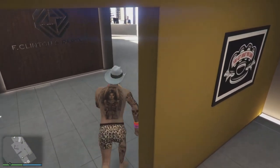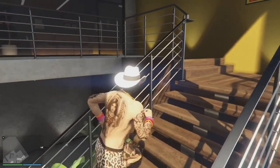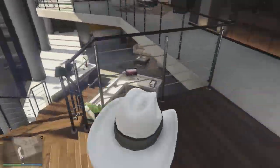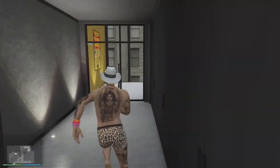Once you win your agency, you need to go upstairs. Go to the back, go to the other side of the stairs.